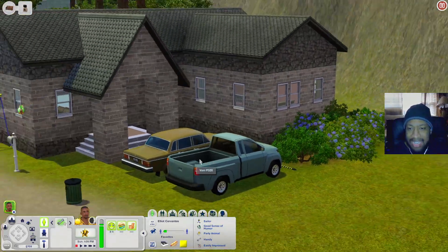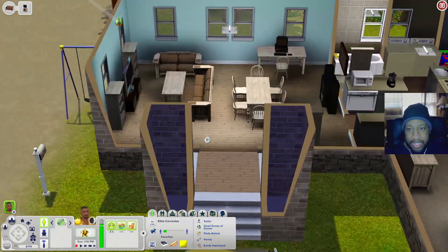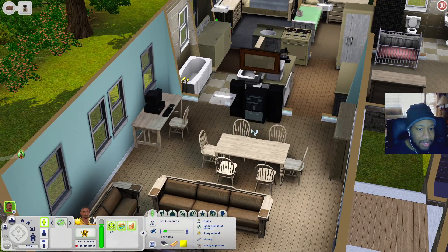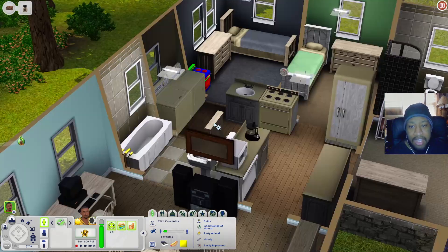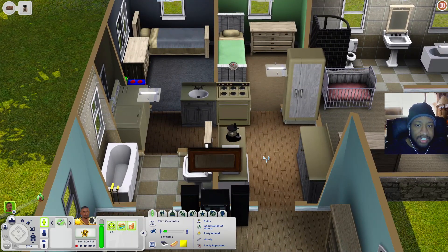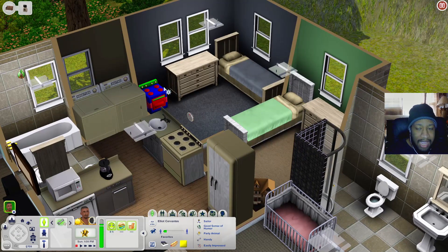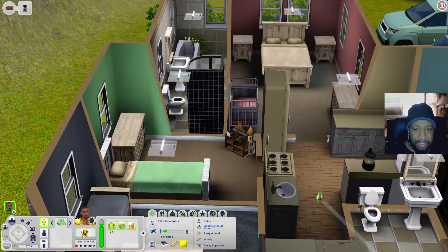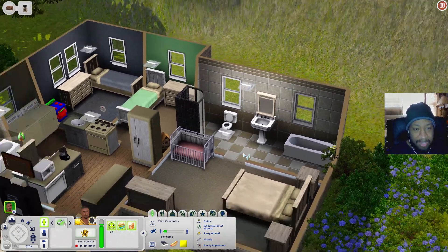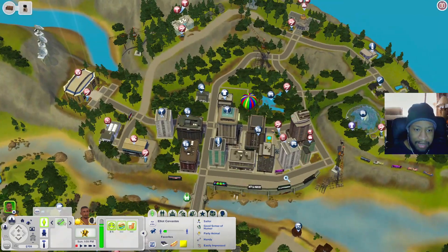The house right beside it is similar but with a different layout and a swing set outside. Inside there's a living room, dining table, stereo, computer desk, bookshelf, bathroom, laundry space, narrow kitchen, two bedrooms including one with a kids oven and a dollhouse, another bedroom with a crib, and another bathroom. This house has a lot of space.